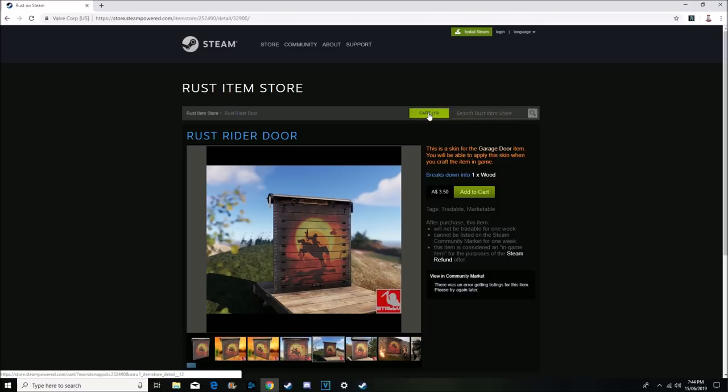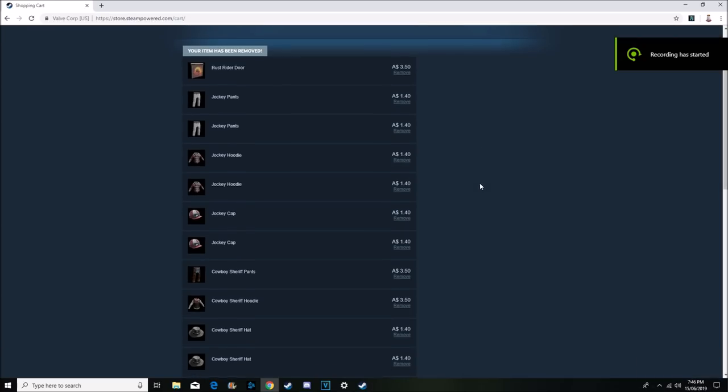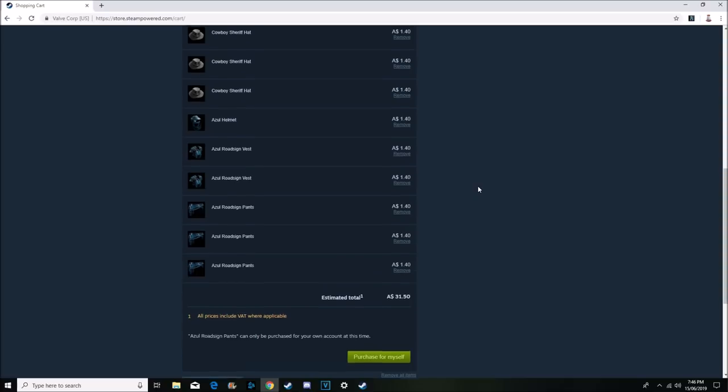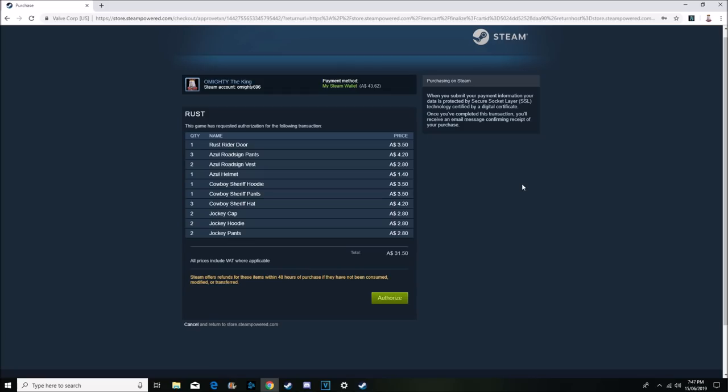Alright guys, this is the cart for this week — as you can see it is pretty damn long. Next week's results video is going to look different because of the extra length. I kind of wanted to remove some stuff and I actually did remove some — I think I removed a hoodie and something else. The cost is $31.50. I've already got $43.62 in my account because I sold some duplicate skins, so we'll just buy it all.